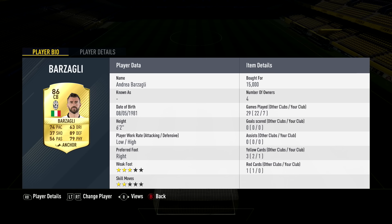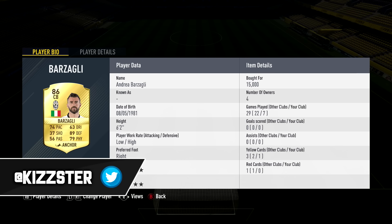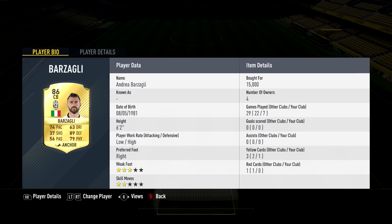Next to him we have Barzagli, 15,000 coins, also 6'2" with low-high work rates. His stats are 74 pace, 89 defending, and 79 physical — basically Chiellini 2.0. He has 92 interceptions and dark green stats across his defending attributes.